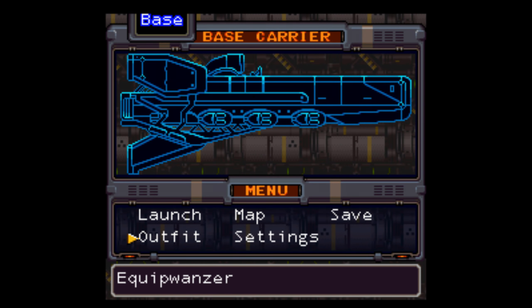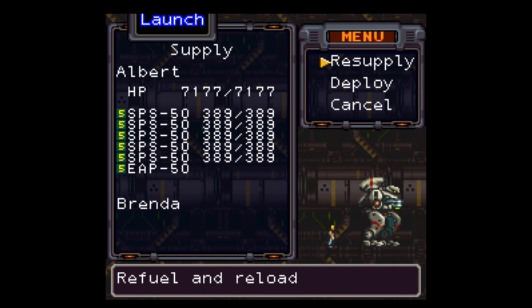Having the armor can help a little bit — it's not required, but it helps. Having a bunch of Spark Shots really helps. You can do this with any weapon combination, but the Spark Shot just makes it a whole lot easier. For weapons, I probably shouldn't use the shotgun, but I want to use the napalm.